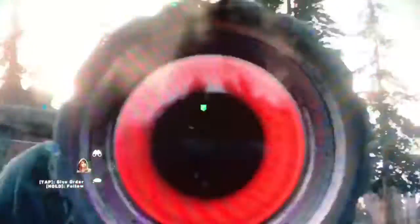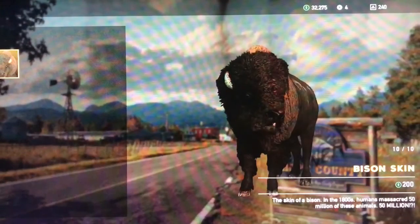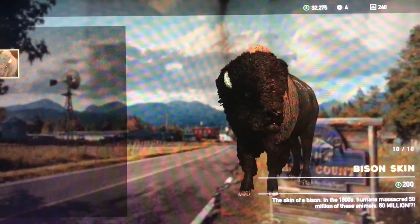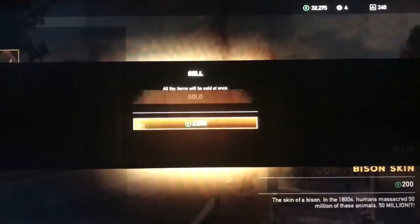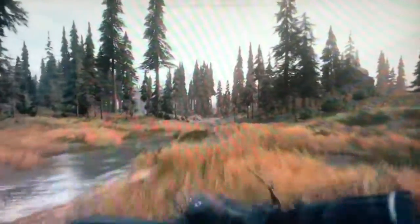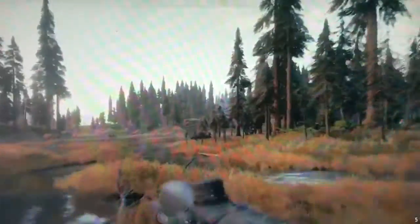When you have full bison stuff, head to these people that have a gun indication on top of their head. Press and hold Y if you're on Xbox One, and go sell the bison stuff. As you can see on the top right, I have 32,275 cash on me right now. Look how much of a jump this will make if you quick-sell the bison stuff — it gives me 2,000 and then boom, I get 34,000. All you have to do is keep doing this repeatedly until you're satisfied with the amount of money you get and you can buy that weapon mod or vehicle you've always wanted in the game.